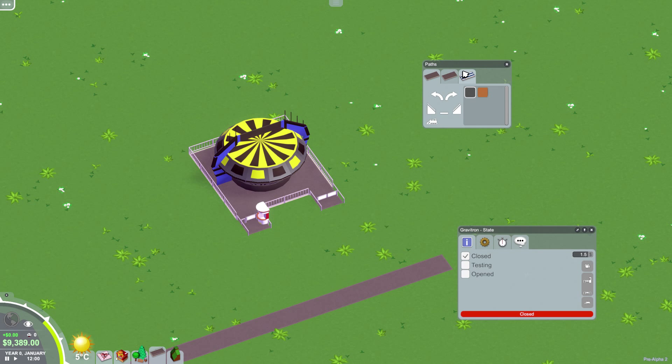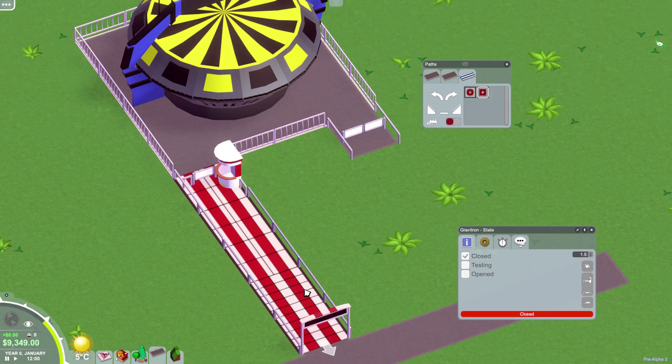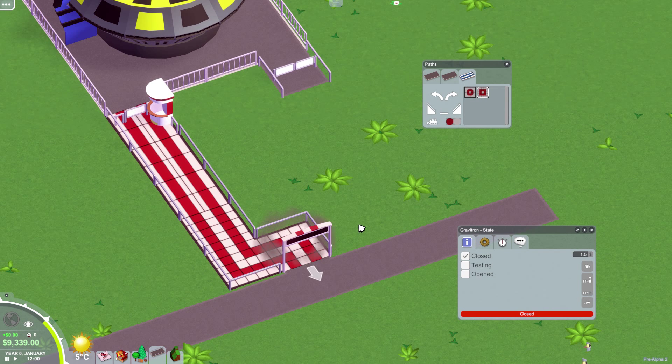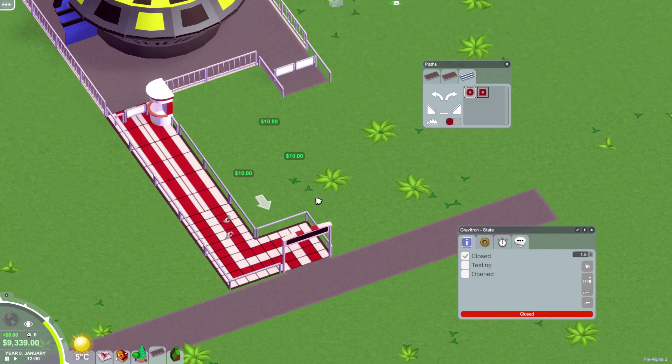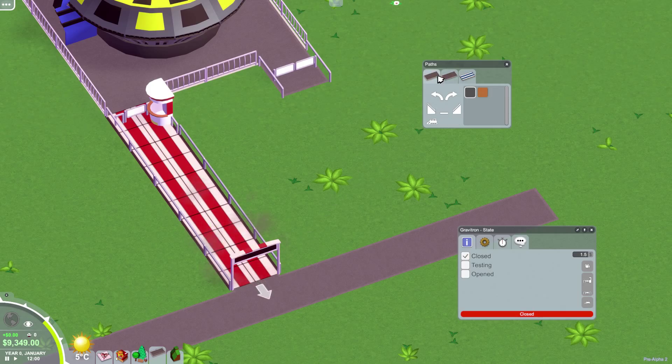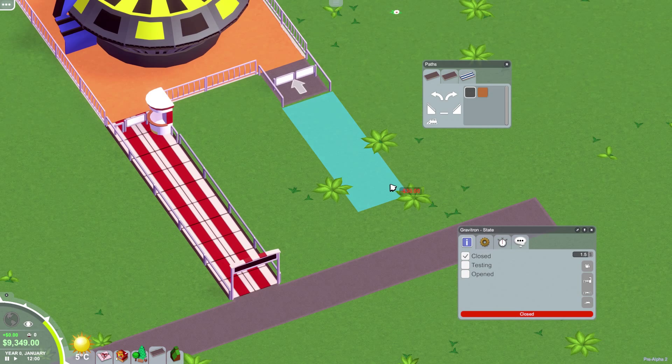It makes plopping things a little more gratifying. You put a queue path there — there's some different designs. This one's got like a tile pattern to it. Maybe that one's more square when you go around corners and this one's more rounded. Let's make them the same and build an exit. That one looks like sand, but we don't want sand, we want asphalt.